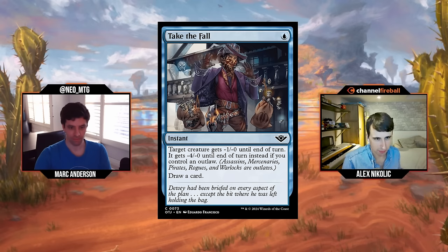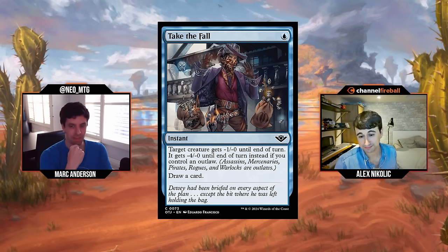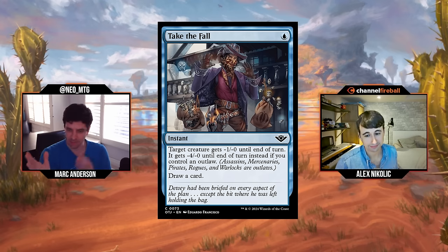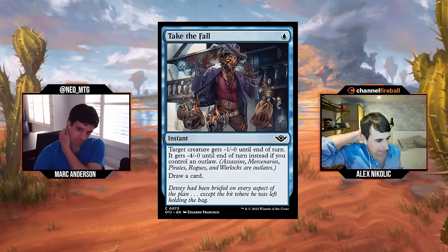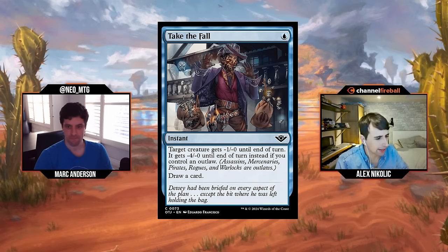Take the Fall: one white, one blue for an instant. Target creature gets -1/-0 until end of turn; it gets -4/-0 instead if you control an outlaw. And the magic three words: draw a card. This is again like double spelling, crime committing — it just does everything. We've seen this kind of card before, like in Zendikar Rising where it cared about wizards — negative four and draw a card. That card was very good: if you get to win a combat and draw a card for one mana, you're massively advantaged. And this has the context of caring about everything the set is about.